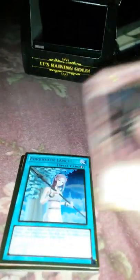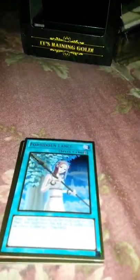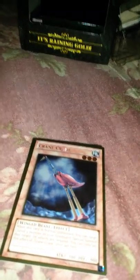Another Trap Hole. Prime Material. Forbidden Lance — that's good too. Crane Crane — that's a good one. And now I have two Dark Flares. Now I just need to pull a Slifer out of the last box — you have to have heart of the cards. I'm probably not gonna pull it because I just pulled like three God cards out of this box, but at least I got Obelisk.